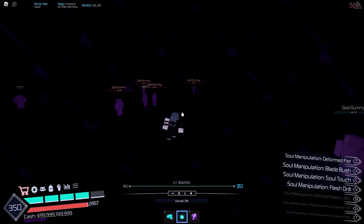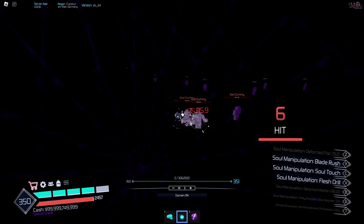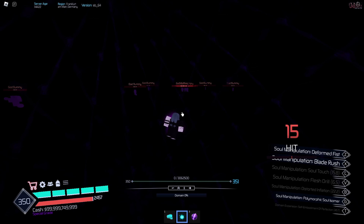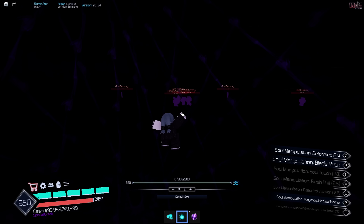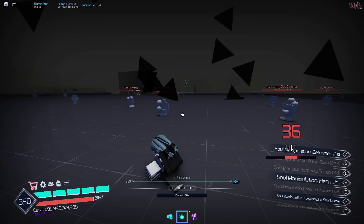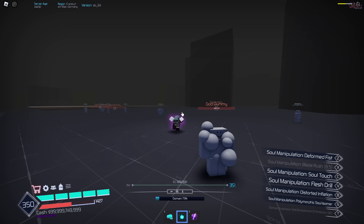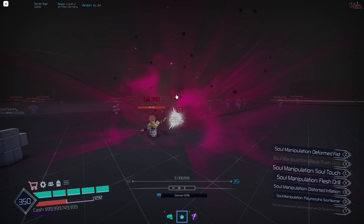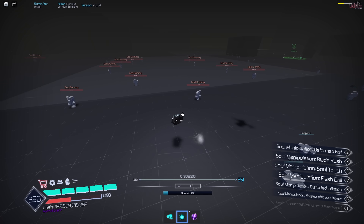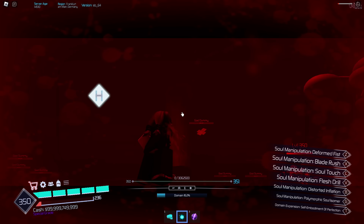The last move is Soul Embodiment of Perfection, which is the domain expansion. It's really dark. When you use Soul Touch inside the domain it targets everyone inside — that's the key mechanic. I'd give this Mahito like an 8 out of 10 — it has a lot of moves and the domain expansion is solid. Between Jujutsu Shenanigans, Project Baki 3, and Jujutsu Infinite, those are my top picks for the best domain expansions.